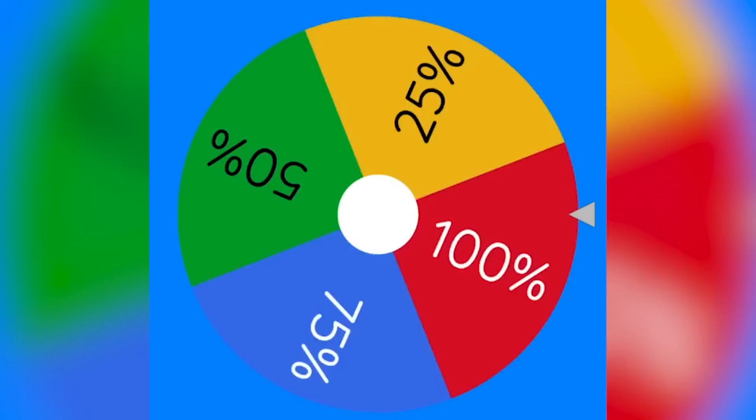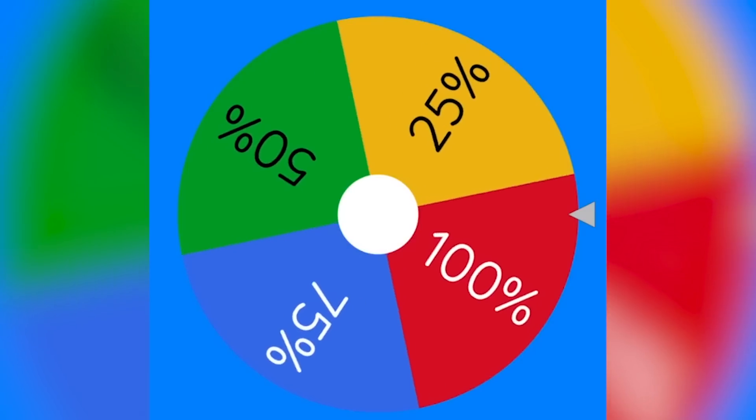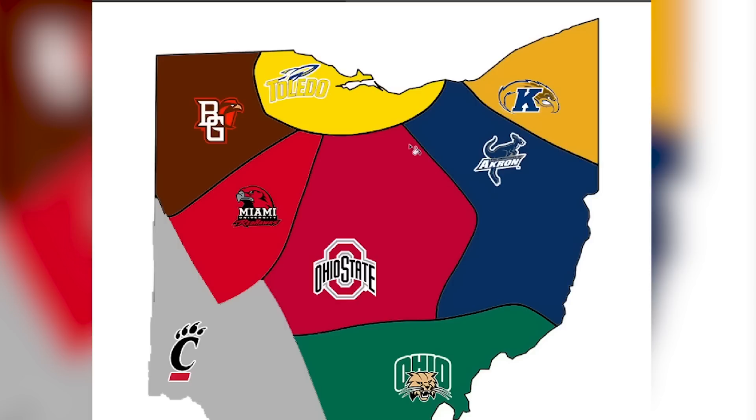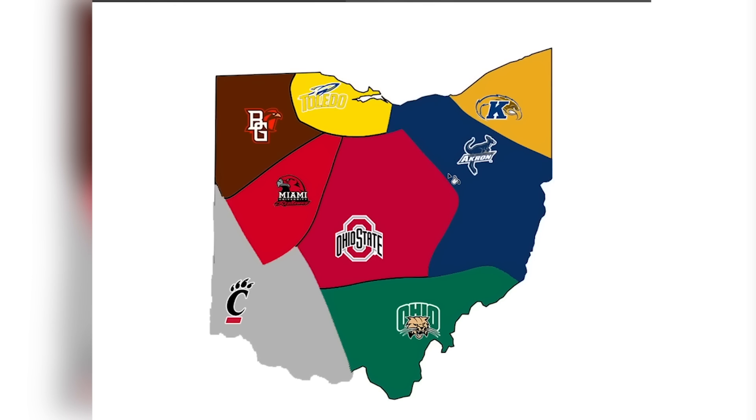Let's see how much Akron will take from Toledo. Spinning the default wheel — this was an upset. It looks like it will be 25%. Toledo doesn't have much land as it is, and Akron will be taking 25%. Akron just took 25% of Toledo.